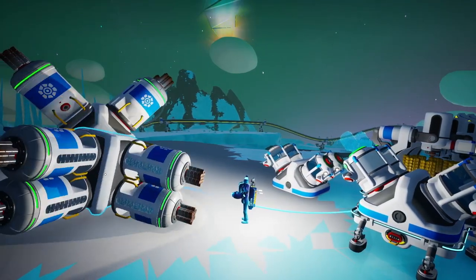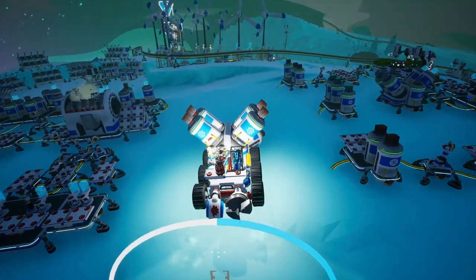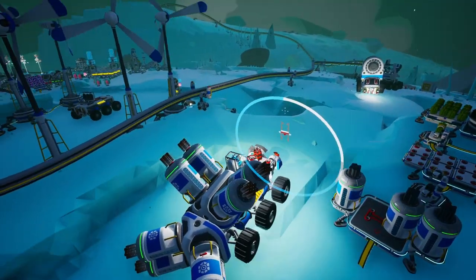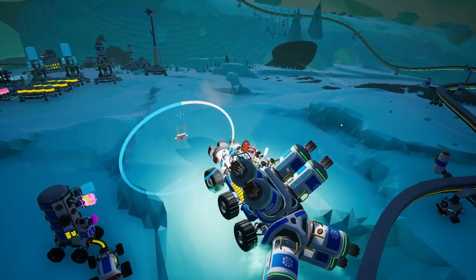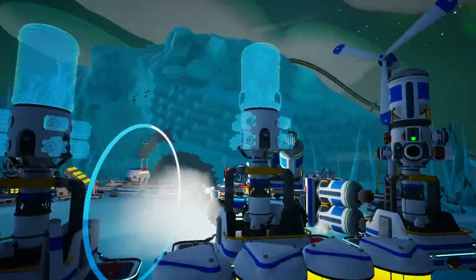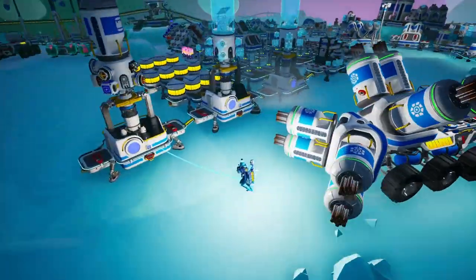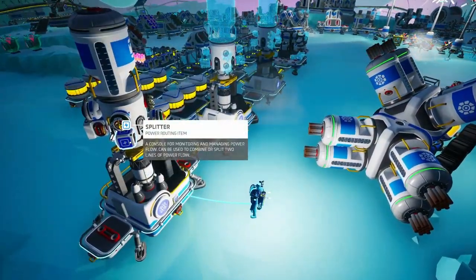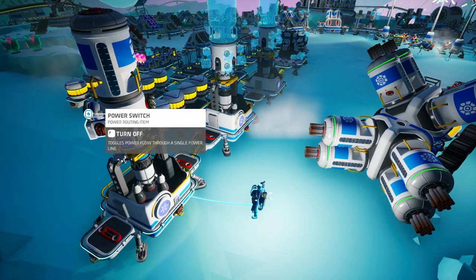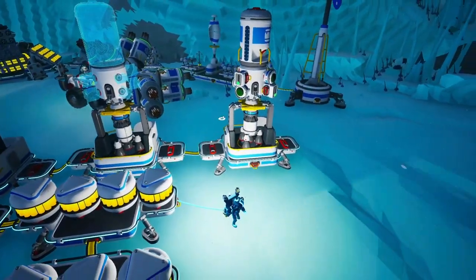We're gonna take some more of these and we can send them all. Every tungsten carbide is five points if I remember correctly, so one of these canisters should be around 160-something points. We got some rewards from that — looks like we got some stuff for automation: extenders, splitter, delay repeater, a power switch, a proximity repeater. Yeah, a bunch of automation items — that's cool.